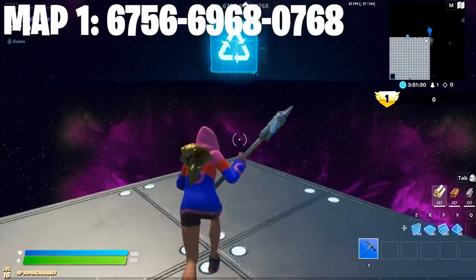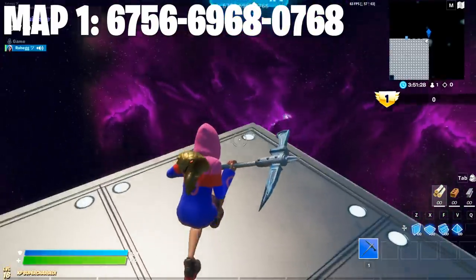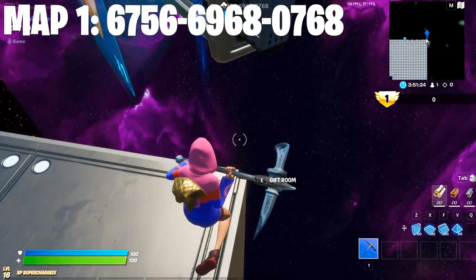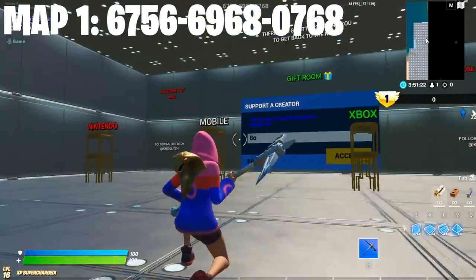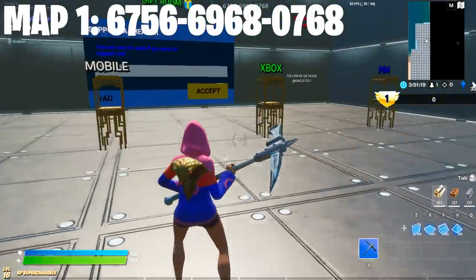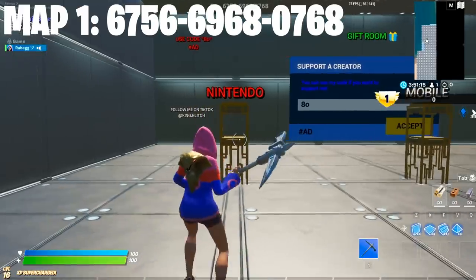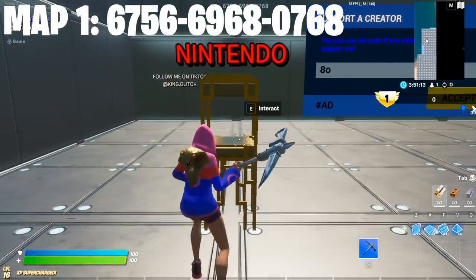You want to go to this part of the map where it kind of looks like this and keep walking there. When you get there, take a gun or a pickaxe and aim down — you'll see something that says 'Press E to go to gift room.' Look down there and it's going to take you to this room, which has a gift card for every kind of device.